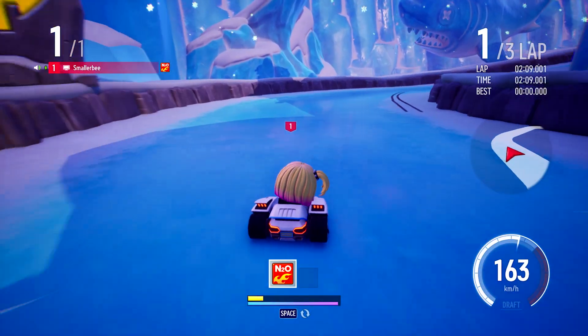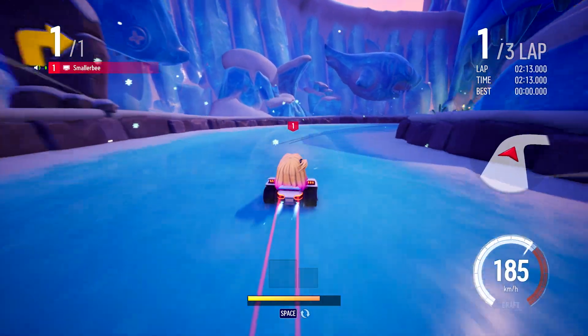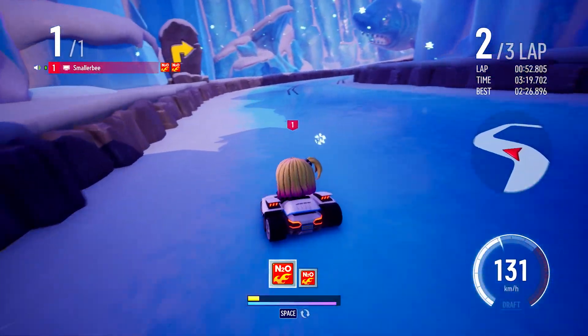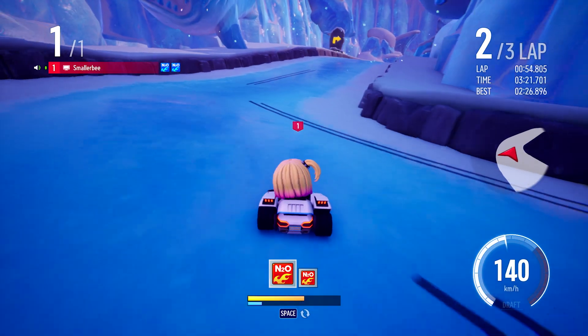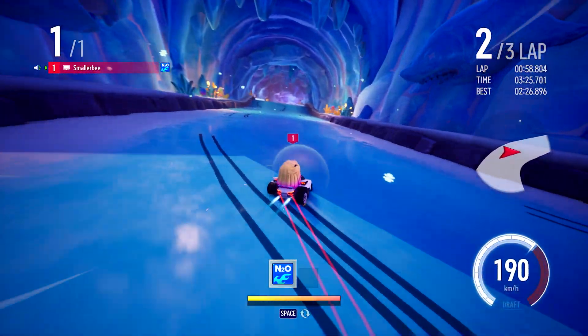In duo and squad speed modes you'll notice a second blue bar below your yellow bar. This bar fills up a little bit each time a member of your team drifts without crashing. When this bar fills up, any nitro you have will turn into a blue super nitro. So make sure you have a normal nitro saved up to use.